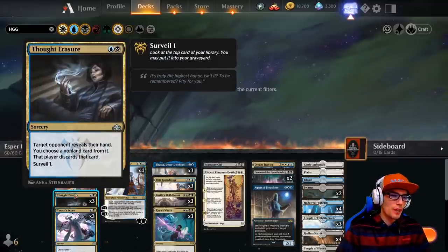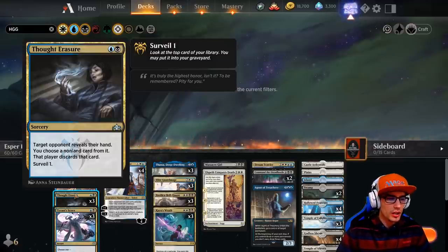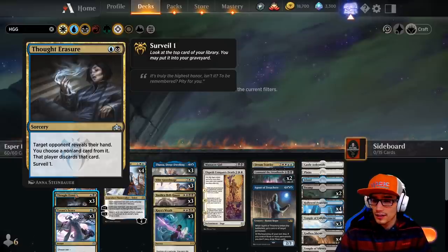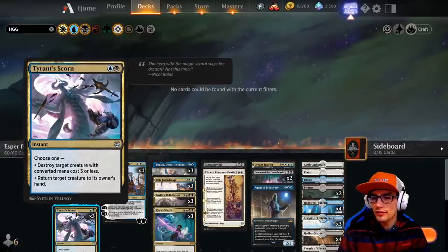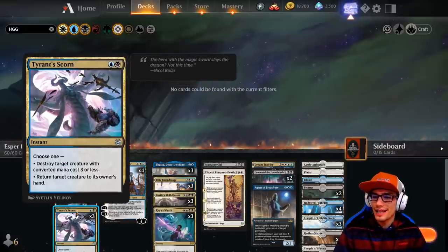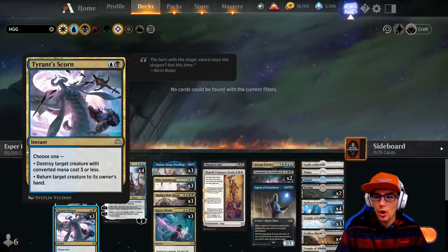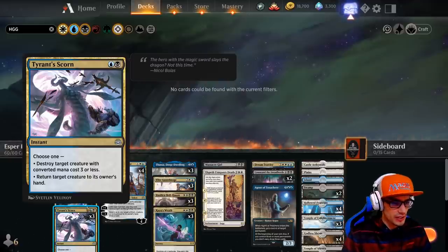We have three copies of Thought Erasure, a sorcery card. Target opponent reveals their hand, you choose a non-land card from it, that player discards that card, then Surveil 1. We also have three copies of Tyrant Scorn, an instant spell. Choose one: destroy target creature with converted mana cost 3 or less, or return target creature card to its owner's hand. That's very unique as well.